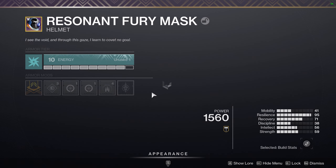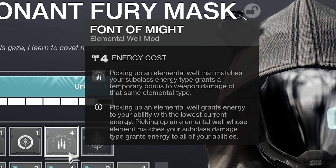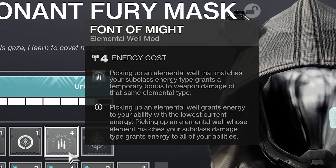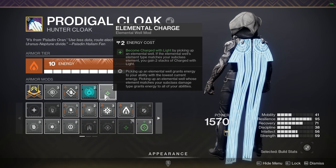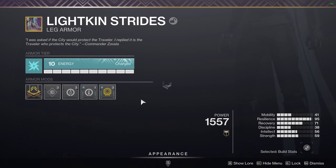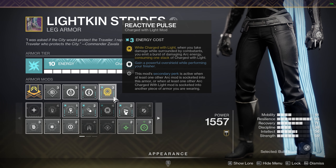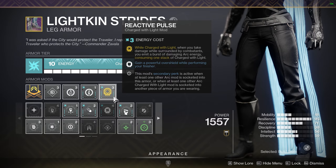Then we will take Elemental Charge, which makes us Charged with Light whenever we pick up a well, granting us two stacks whenever it's an arc well. We will pair that with Reactive Pulse, which puts out a burst of arc damage when we take damage and are surrounded by enemies. It also grants us an overshield during finishers, which will come in handy in harder content.